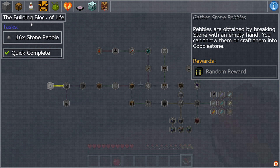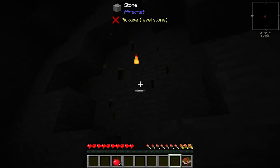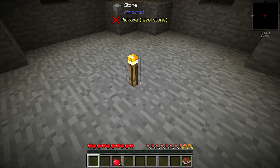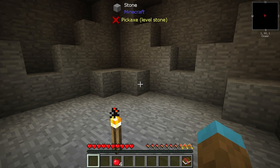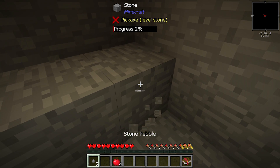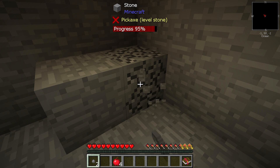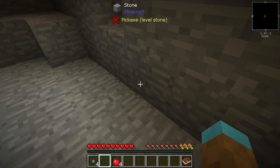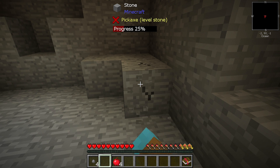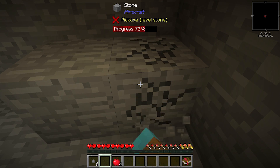To get started: 'Building a Better Life' - pebbles are obtained by breaking stone with the empty hand. You can throw them or craft them into cobblestone. First things first, I just realized we had auto-jump on - let me turn that off. Controls, auto-jump off - there we go. I noticed they're using better fonts too. If I break stone with something in my hand, look how slow that goes - it has to actually be your bare hand.